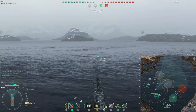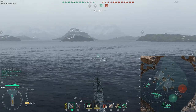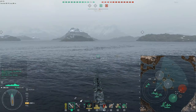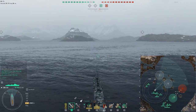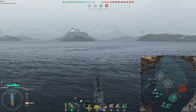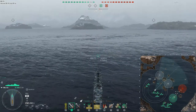My initial thinking is to move towards A from my spawn position, stay in between A and B so that I can switch to whichever one is most relevant. As the tactical picture emerges I can make a decision about where I best serve my team in terms of providing spotting or support of one of the caps.